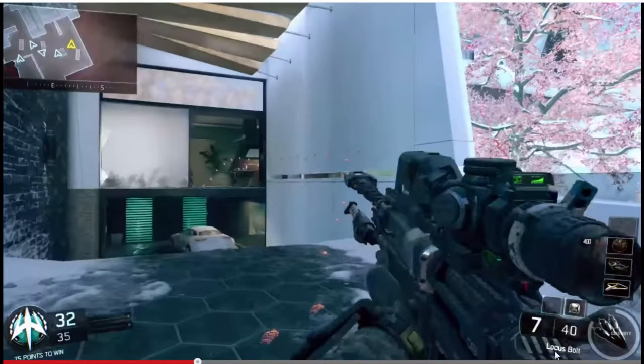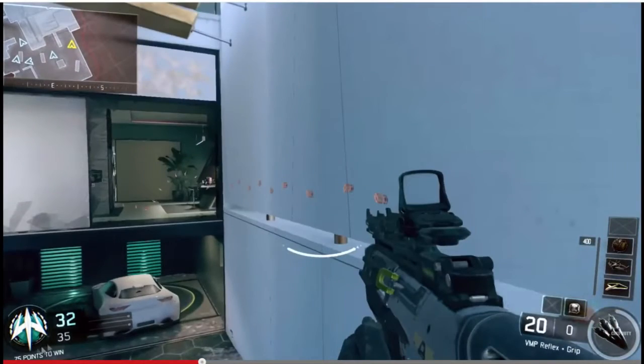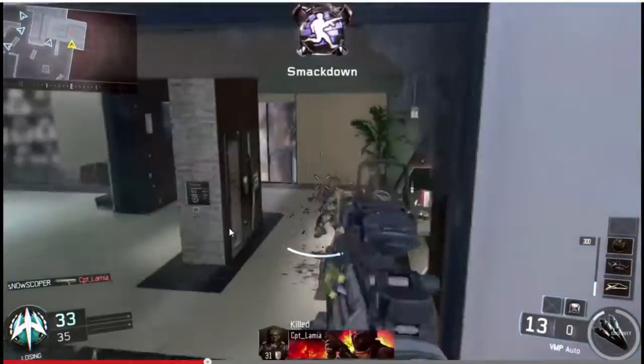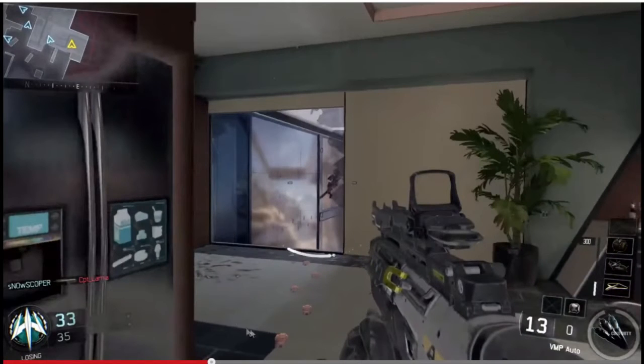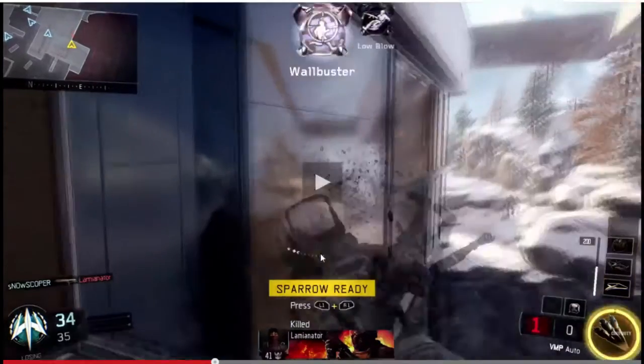Someone hits him with a quick scope — the Locus bolt-action. He has the UAV selected and is playing TDM, since there are 75 points to win rather than the usual 100. He also has a sparrow selected — something like footprints on the ground is visible which is pretty cool — and his momentum bar is almost fully depleted.